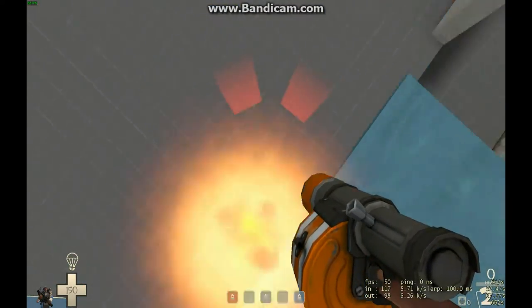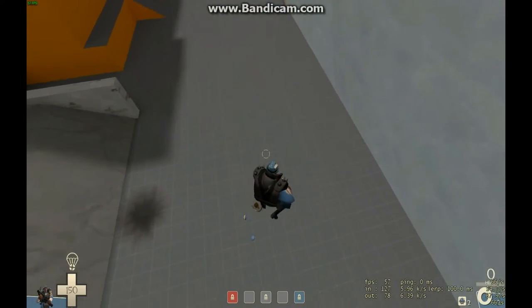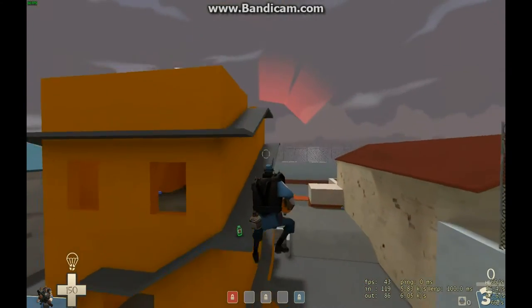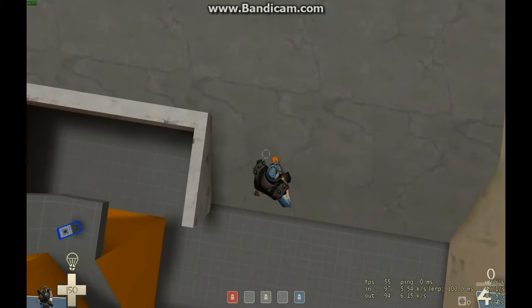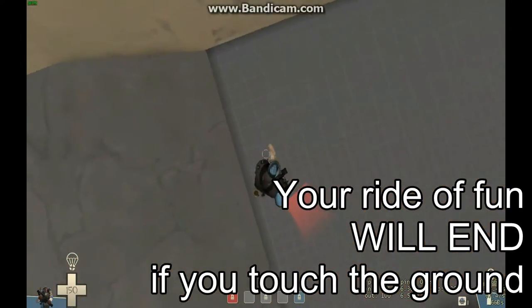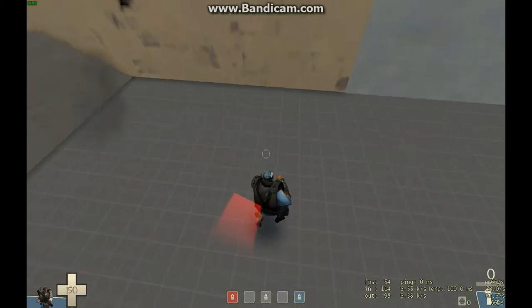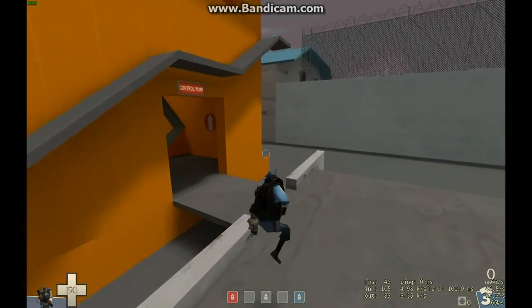Now, because I do not have the base jumper actually equipped, if I go into third person, you can see that I'm just falling slowly with my grenade launcher out. Your ride of fun will end as soon as you touch the ground, so try to avoid that. As you can see, I touched the ground, and I can't activate it again because I don't have the base jumper equipped.